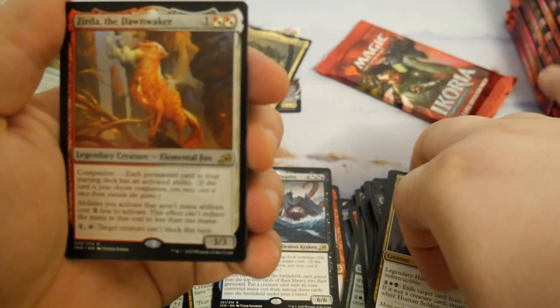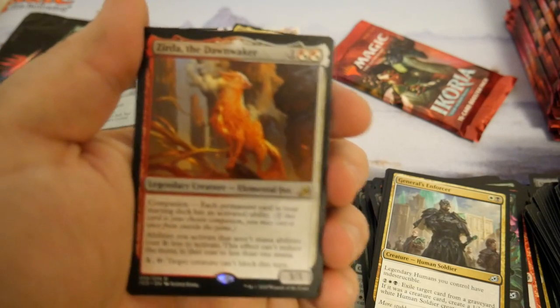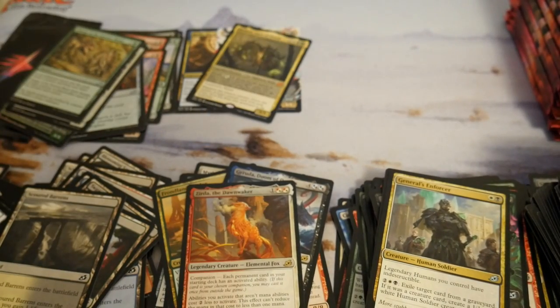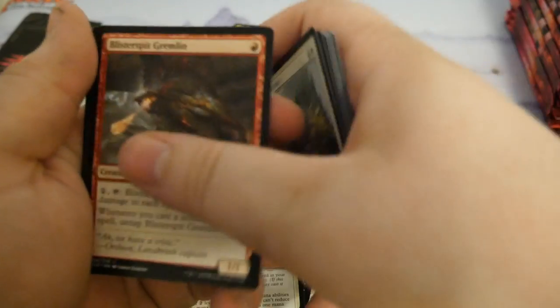Another companion — this one has to do with activated abilities. I'll pause it there so you can read it. It has a busted mechanic but there are definitely some stinkers among them. I don't think that one's bad — it's pretty sweet with a Kenrith, the Returned King deck, five-color Kenrith. But besides the point, not a good financial hit.